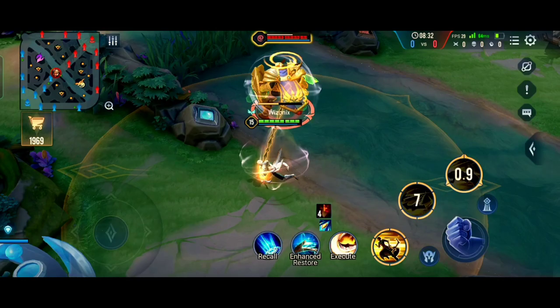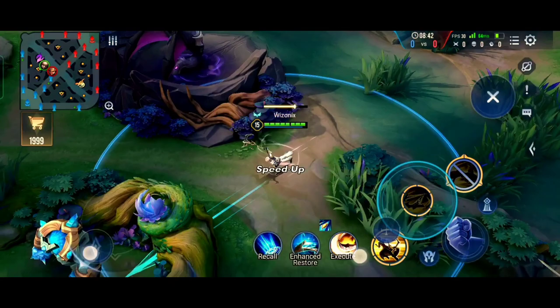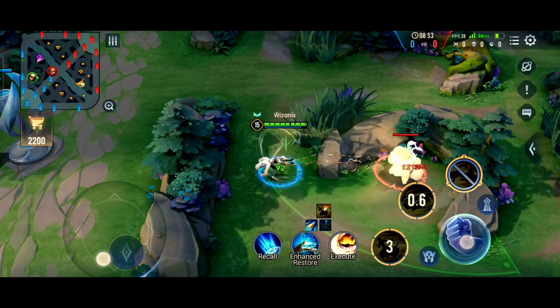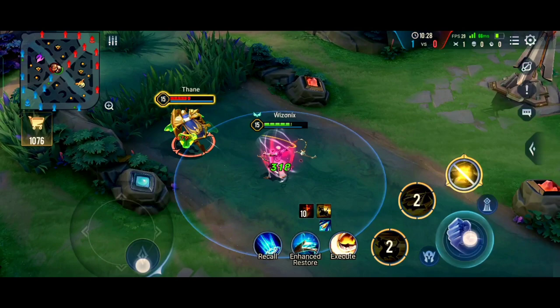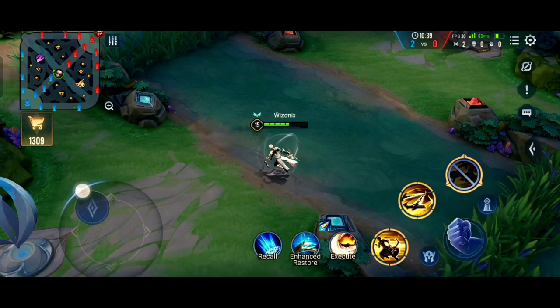Enzo has a lot of cool mechanics and you can make many outplays with him. For example, if you are being chased and find a creep, you can use your second ability on the creep and dash through it to escape. While jungling he is one of the fastest junglers because his abilities have very low cooldown and high attack damage compared to other assassins. He can also use his second ability to go through walls and boost movement speed. His ultimate also has a passive: if Enzo kills an enemy hero, his attack speed increases by 75% and movement speed by 70%, fading over the next 5 seconds.